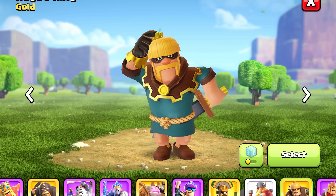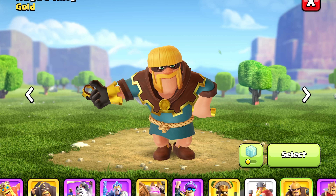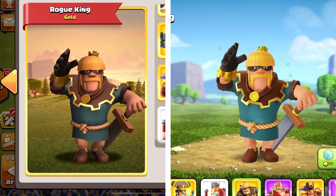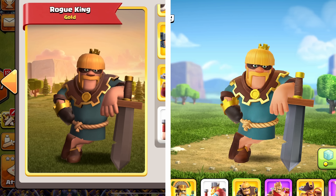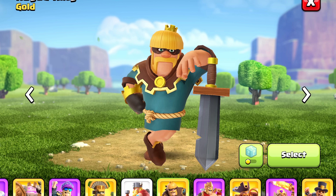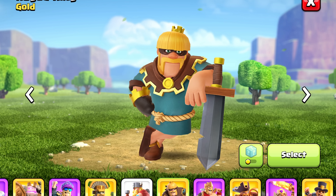The Rogue King has a slight change to his selection animation. When he sticks his sword in the ground and then goes to lean on it, it takes him just a little bit longer to get his arm up and set on the sword. I don't know why they decided to slightly alter that, but it did change.